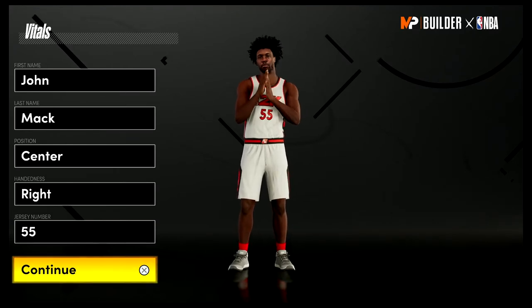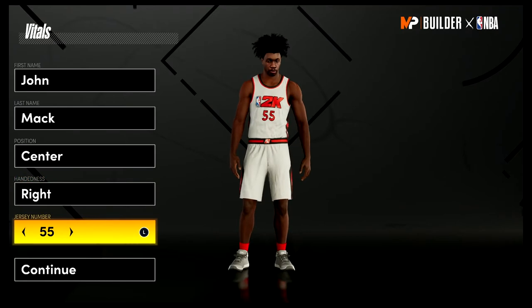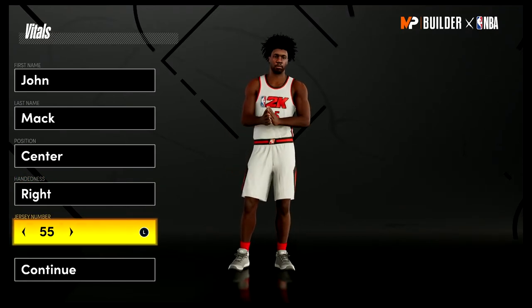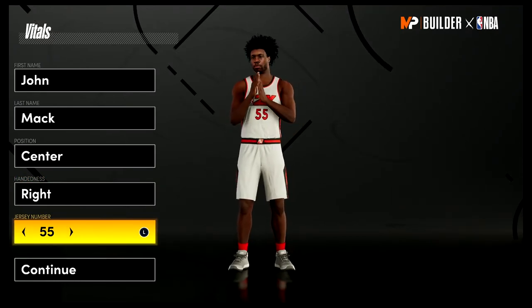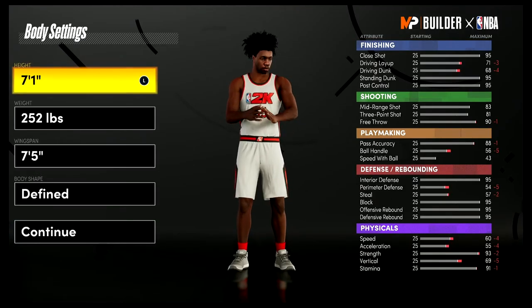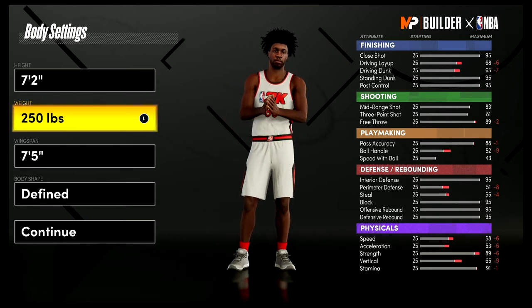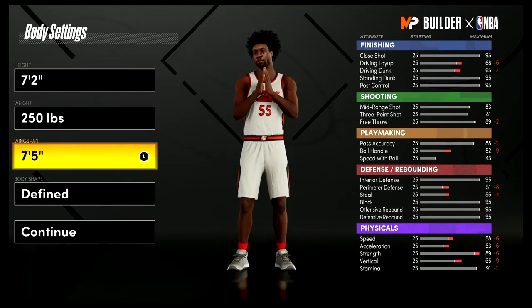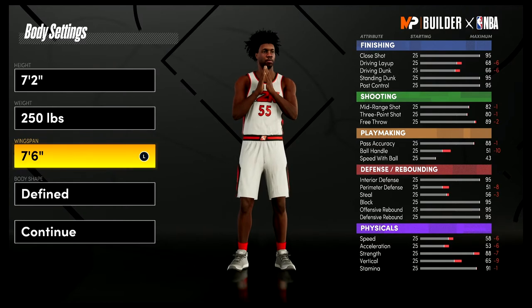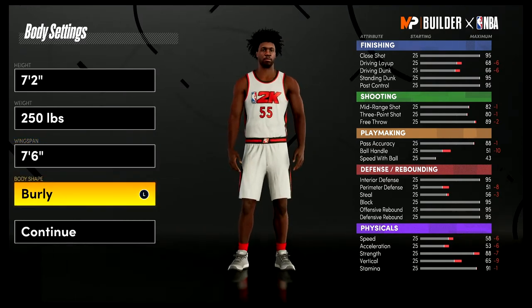Without further ado, let's get into the build. Position is going to be center. Hand doesn't matter. Jersey number also doesn't matter — I just chose 55 because that's the number he wore for his entire career. For the body settings, bring him up to 7'2", weight down to 250 pounds — his actual height and weight — and wingspan at 7'6". Body shape doesn't really matter; I'm going with Define.